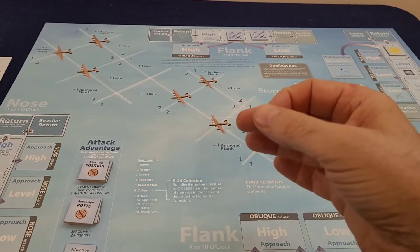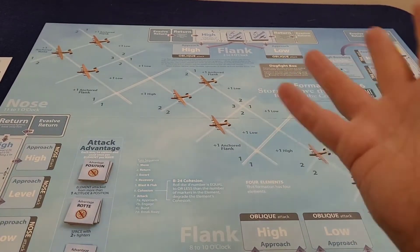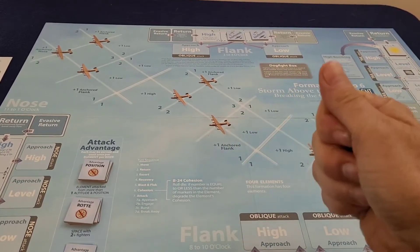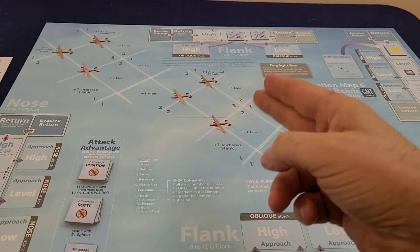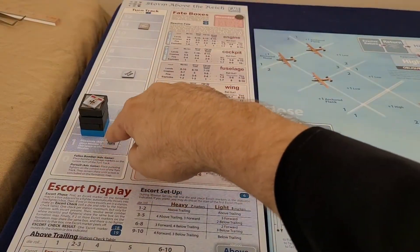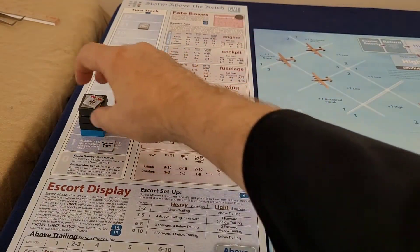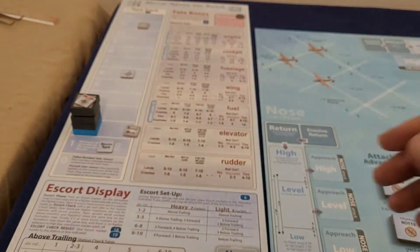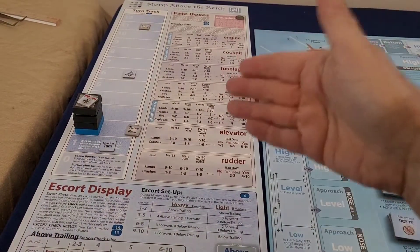The first two times I played this I was struggling for every little point, but now we seem to be doing a little bit better. Let's get into the combat. We were delayed coming here, so on the first mission turn nothing happens - that is a rule I found: literally nothing happens, you don't roll for cohesion, you don't roll for escorts, you just skip the turn.